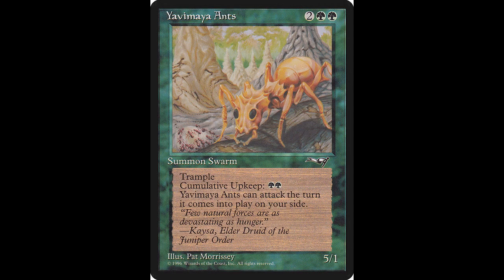Our last green card for today is the Yabamaya Ants. These cast for two colorless and two green. They are a 5-1 with trample and haste, which is nice. However, they do have a cumulative upkeep of two green. If you're not familiar with what that means: at the beginning of your upkeep, put an age counter on this permanent, then sacrifice it unless you pay its upkeep cost for each age counter on it. It does keep going up, but you can use it, do some damage, and then let it go. It will cost you $0.24, and it was reprinted one time.